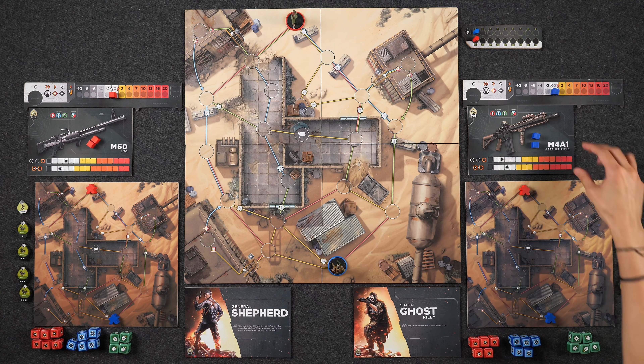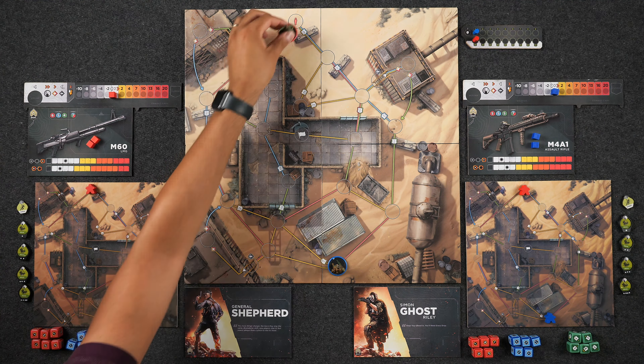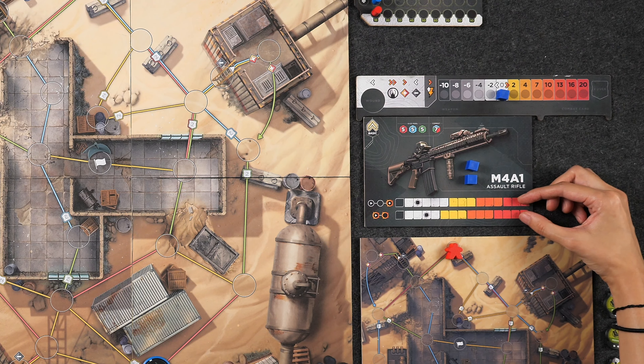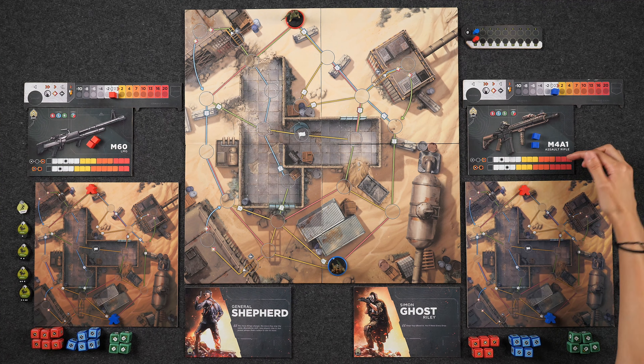There are two main modes of play. There's the basic game, which we are set up for right now with the basic side of our operator mats and our weapons. Then there's the advanced game that incorporates modules you can pick and choose from. I'm going to be operating Simon Ghost Riley, and I am General Shepard. In addition to our operators, each player has their own weapon, which determines the dice you're going to be choosing from and rolling whenever you go into combat. Your weapon also shows your two different aim meters depending on if it's a long-range or short-range attack. These are asymmetric.